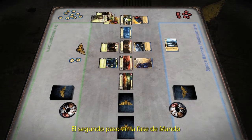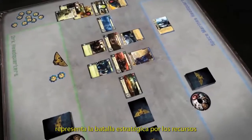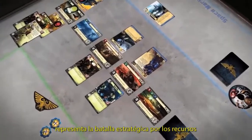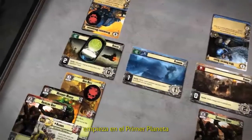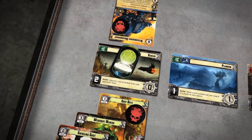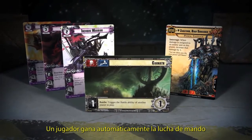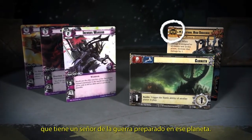The second step in the Command Phase is the Command Struggle Step. This step represents the strategic battle for resources and influence at each planet. The Command Struggle Step begins at the first planet — in this case, Planet Balas. A player automatically wins a Command Struggle if he is the only player who has a ready Warlord present at that planet.